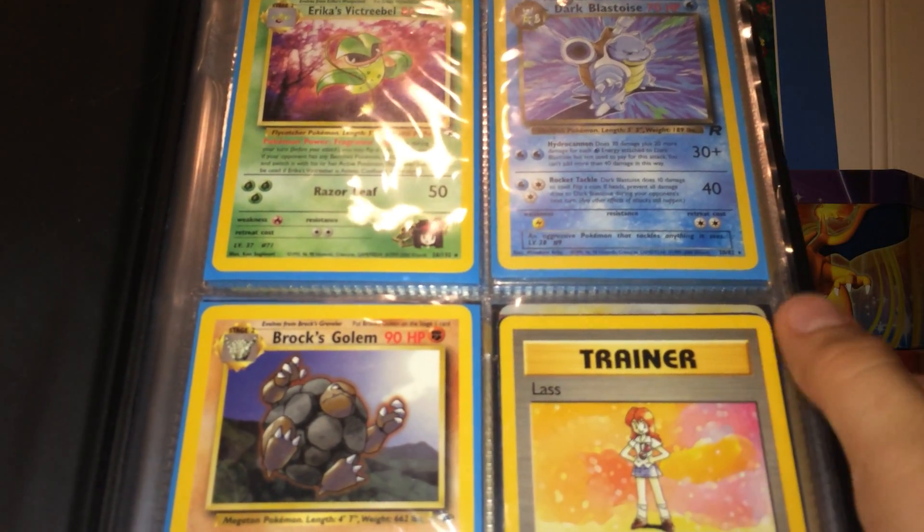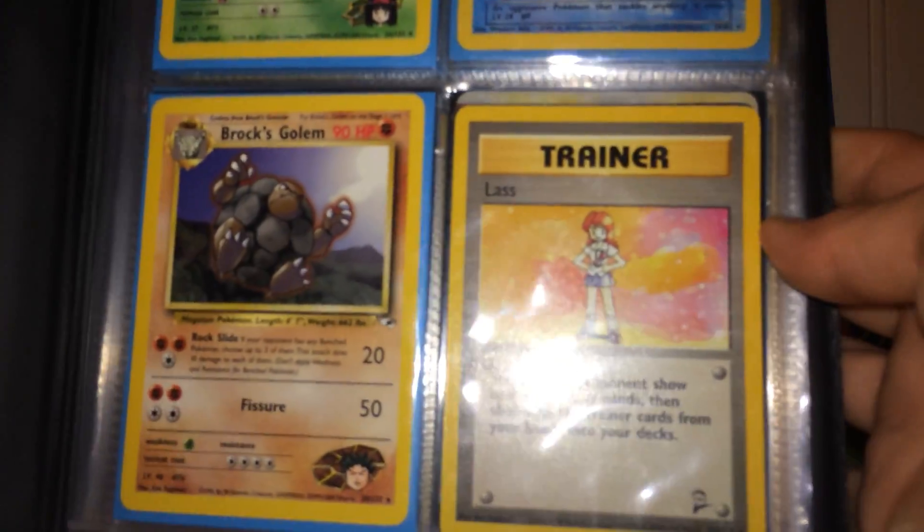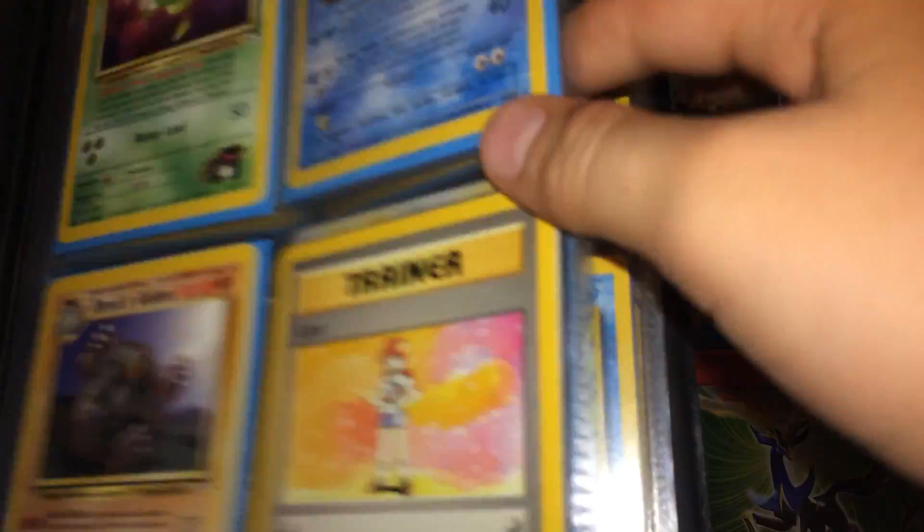First up, we got some rares. We got Erica's Victory Bell, Dark Blastoise — really cool — Brock's Golem, and a rare trainer: Lass.